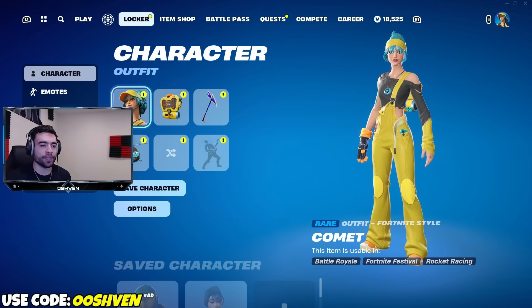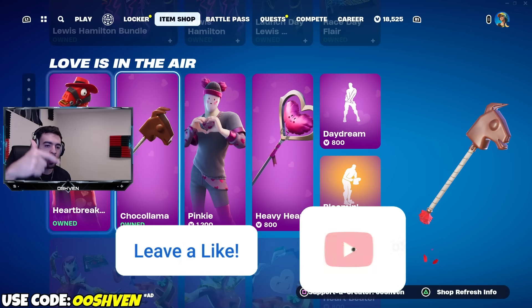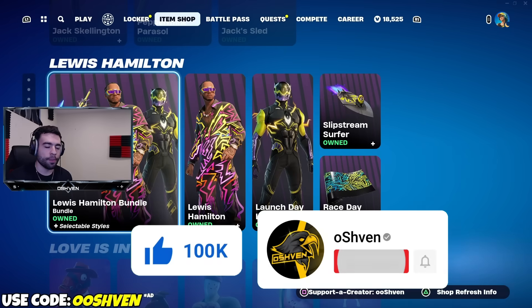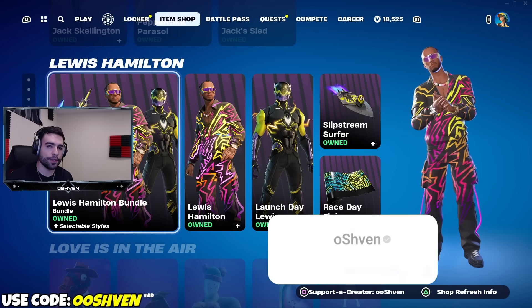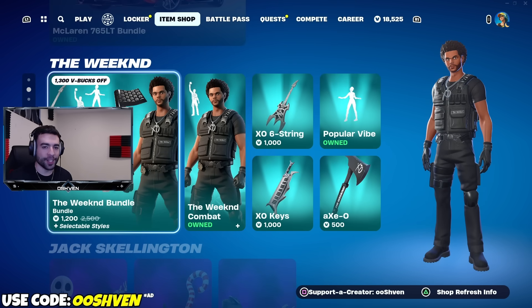If you want a chance at getting yourself a gifted item from the item shop, all you got to do is drop a like, subscribe, and turn on those notifications. Most importantly, make sure you go ahead and leave your Epic Games account name down below in the comments so I can add you if you end up winning. Good luck.